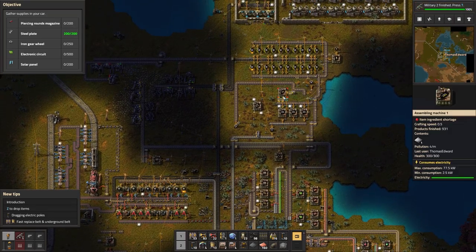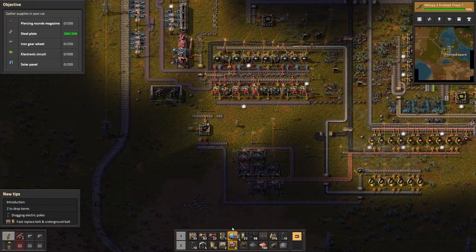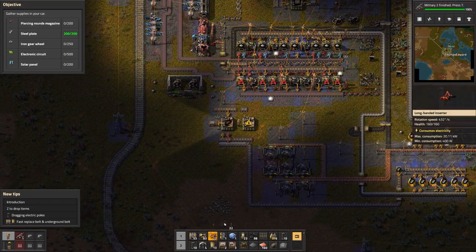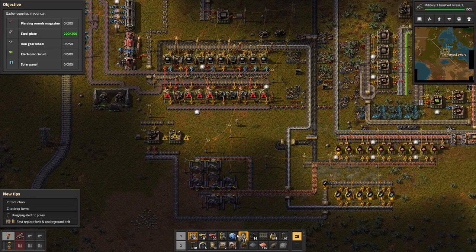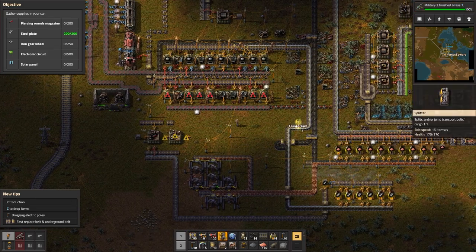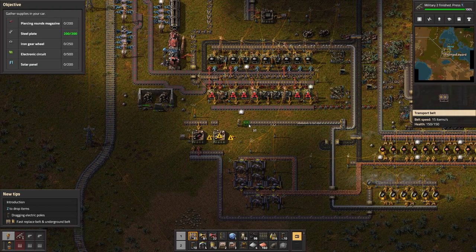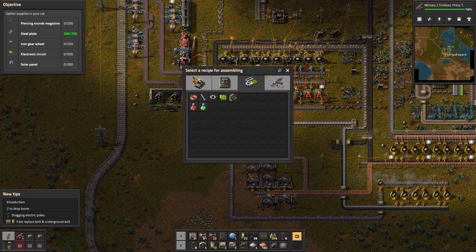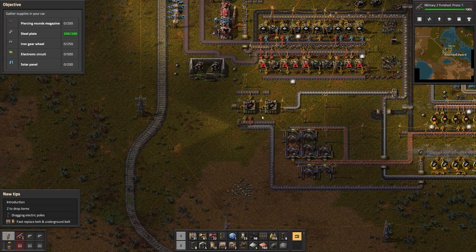Now let's figure out how we can get the ammo over here. The issue is we don't have iron plates up there, so we're gonna have to re-automate that and directly feed it in like this. We do something like this and then branch off the plates like so, because the standard rifle ammo only needs iron plates. Then let's place a power pole here and begin automating rifle ammo — all we need is to get the copper plates in here.